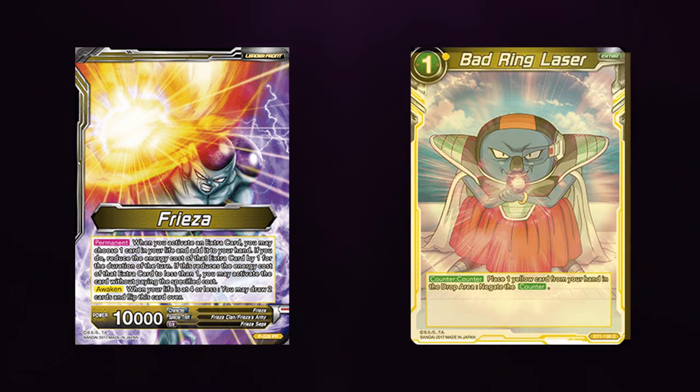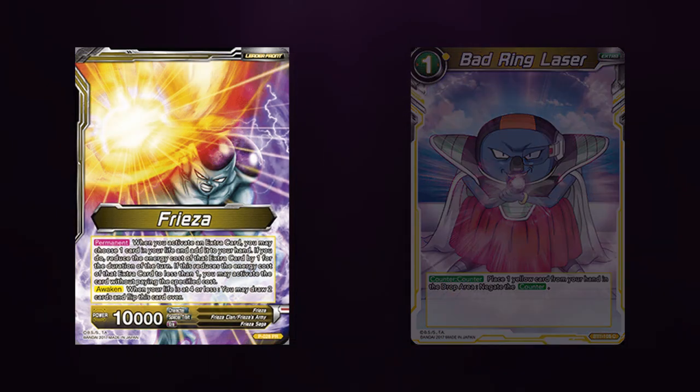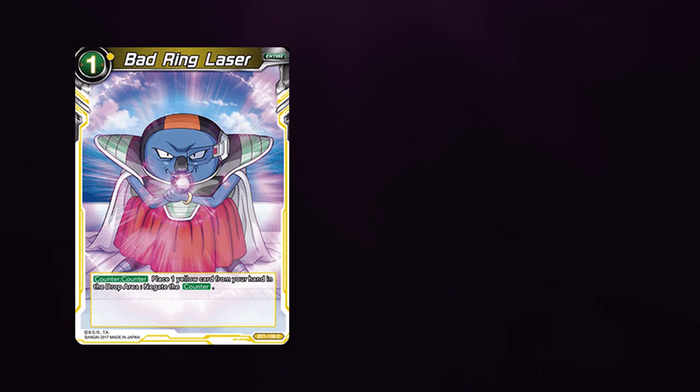So which effect actually comes first — do you drop the card from hand off Bad Ring Laser first, or does Freezer's ability activate first? Note that you cannot activate Bad Ring Laser without having another card in hand, because you won't be able to completely activate the full effect of the card. So you won't be able to use Freezer's ability to get that extra card. In the case of Bad Ring Laser, it is revealed first. Because it has a skill cost of dropping a yellow card from hand, that effect comes first. Then Freezer's ability to reduce the card to 0 activates.